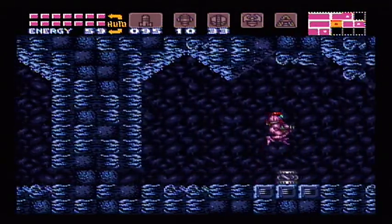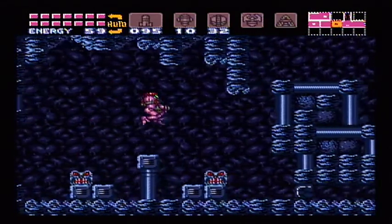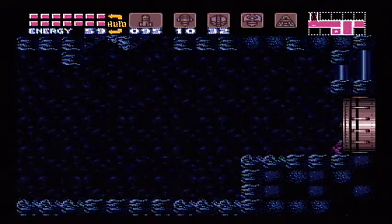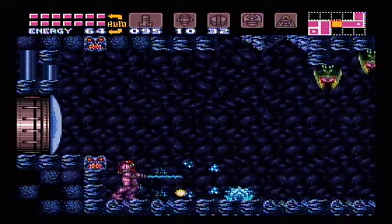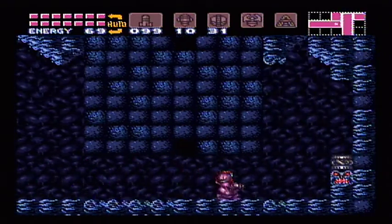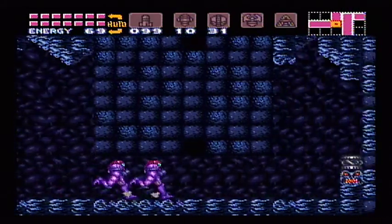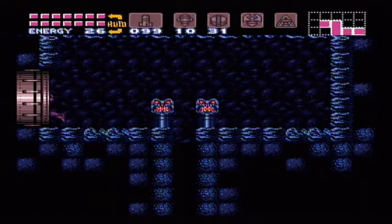This is the powerbomb section. We're going to need to use powerbombs, speed booster, gravity suit, and the x-ray visor for this — so yeah, you need a lot. First, powerbomb, and then speed booster, but you also have to know how to use the shine spark; you can't just have the speed booster. That's like five requirements, not including all the requirements you need to meet those requirements.